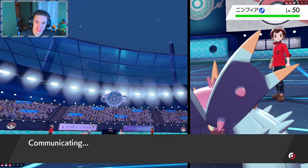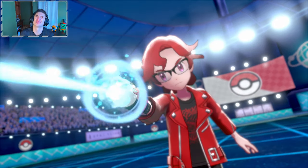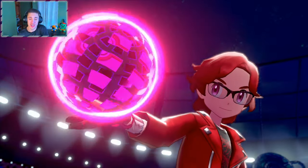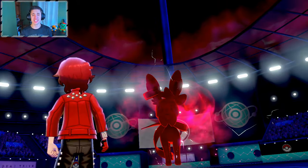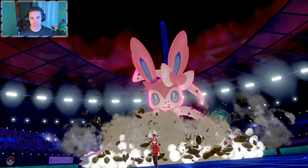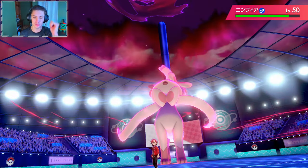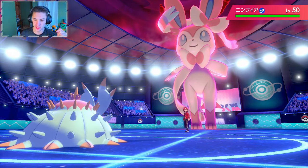Sylveon does come out here, which is fine. We're going to drop another toxic unless this thing goes into mystical veil. He is dynamaxing! Max Starfall — oh, he is! This guy is so smart — once he puts down the misty terrain the toxic will not hit us. So that is the tough part. That's probably going to be the game because he's just going to roll out on our Toxapex.